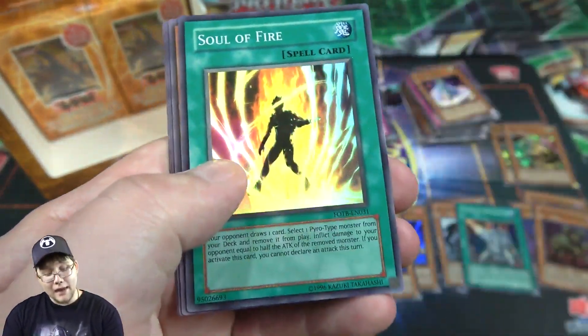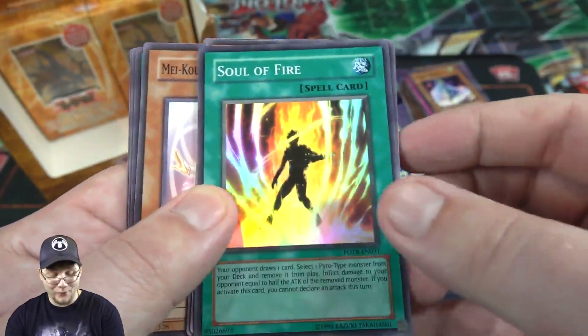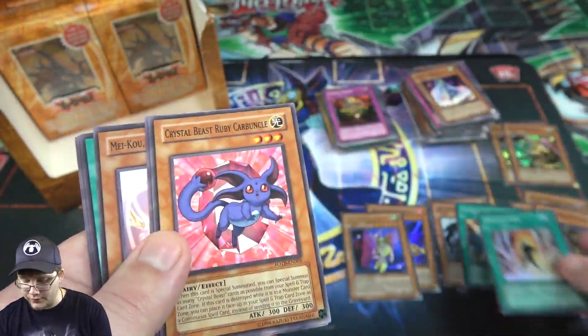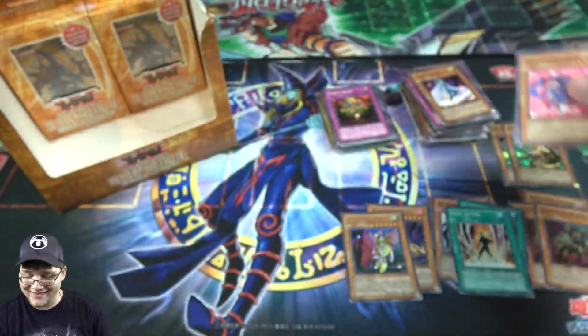Scatter Shot. Then we have Soul of Fire — there we go, another Super Rare. At least we're getting a lot of Super Rares from Force of the Breaker. So that's pretty cool — this one's more of a Pyro type card, but it kind of goes with Volcanics. Obviously there's a little bit of a fire theme going on with this set.